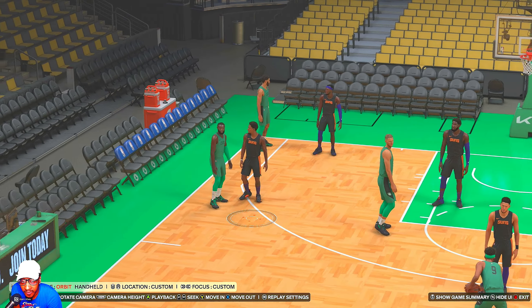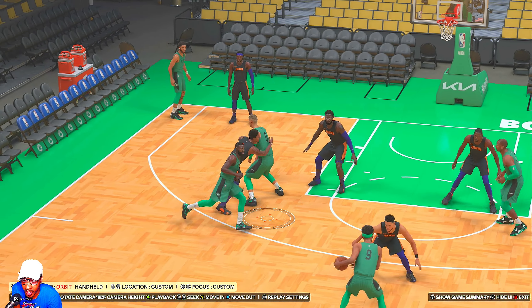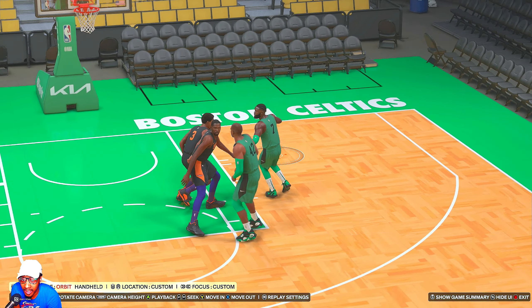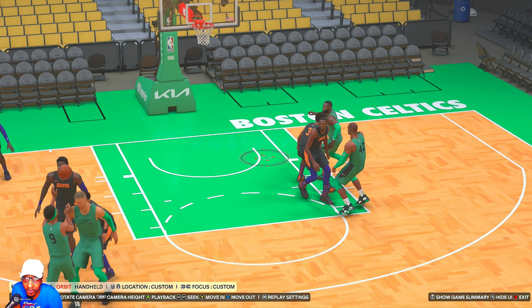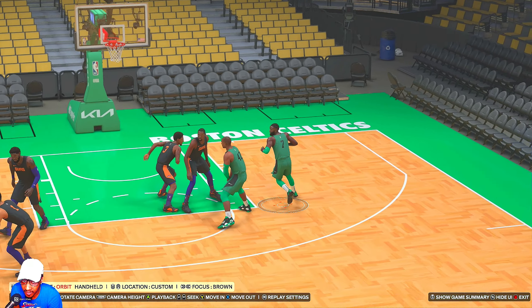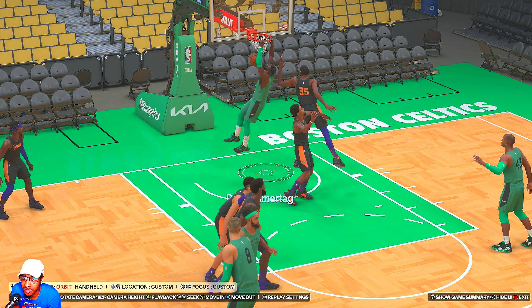Whoever's coming off these Iverson screens, you might be able to sneak a lob in sometimes — it's not that consistent but it's still an option. Right here Jaylen Brown gets the screens and when he comes off the screen he dives, kind of going down to the baseline rather than toward the rim, but if you throw the lob the game will drag him to go catch it. So if you notice his defender is a step behind, you can throw a lob and the game will drag him toward it.